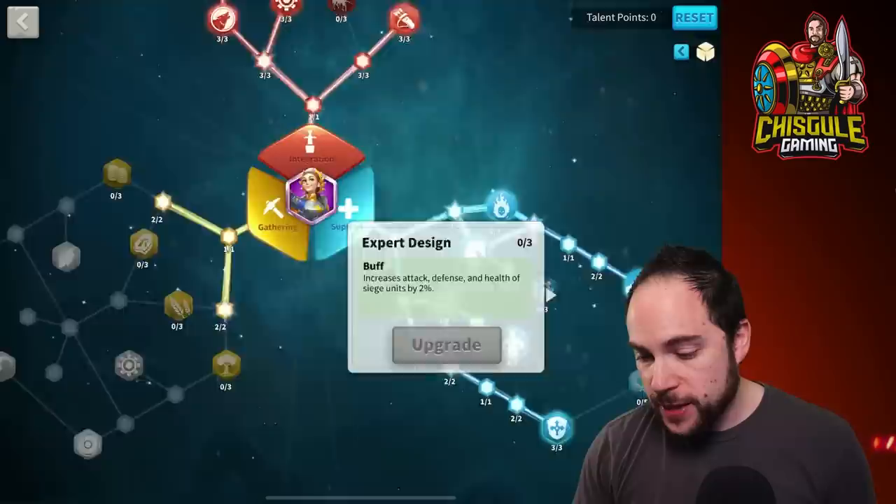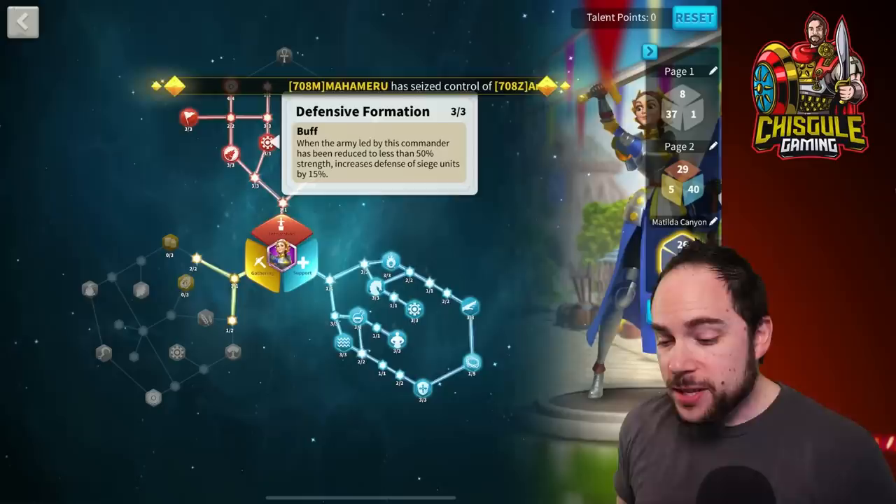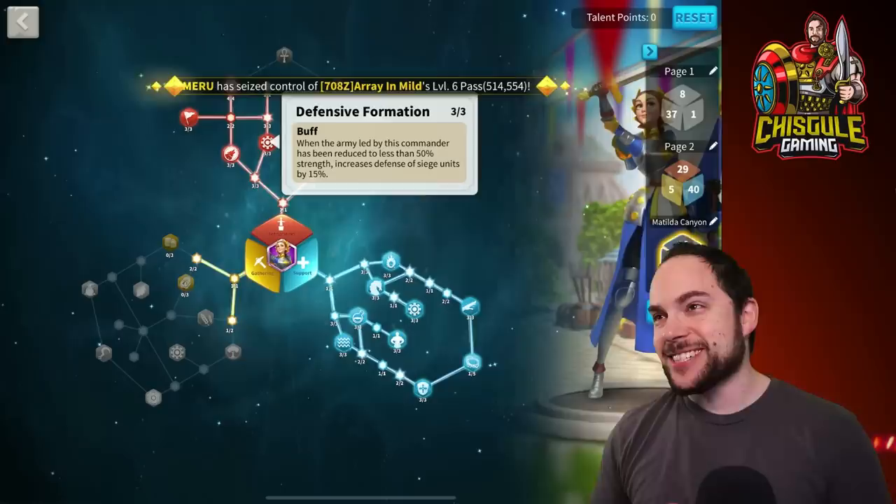In this video, we're going to show you how we're going to take this normal run-of-the-mill build we have on Joan of Arc now and switch it up to this crazy hijink siege unit Canyon build. Up over here, you get 15% more defense for your siege when you get below 50%. This actually could be really out of control.